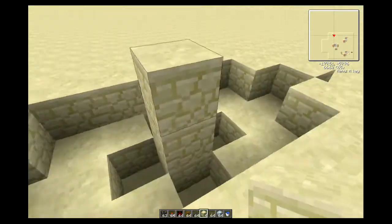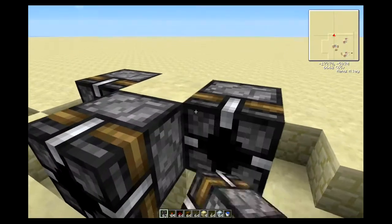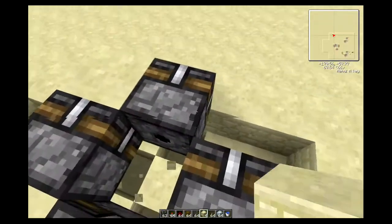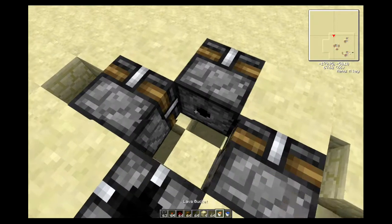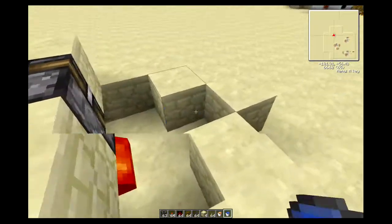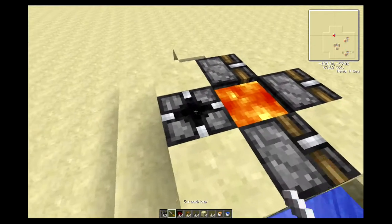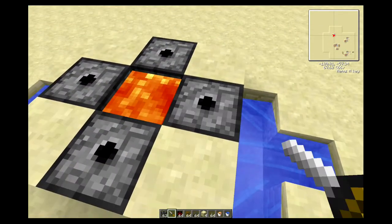You knock that out, and then you can already put your lava there. It will flow in, you put your water - you'll just need two pieces of water, they'll flow around - and it's a very effective cobblestone generator. You'll need the screwdriver to turn these around so the output is facing up so it can eject the cobblestone out.